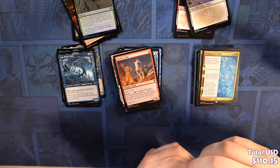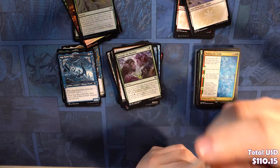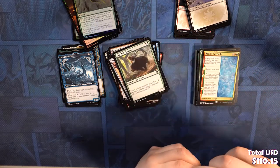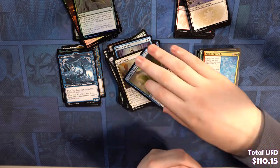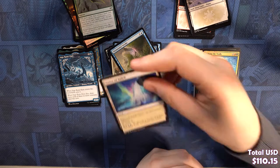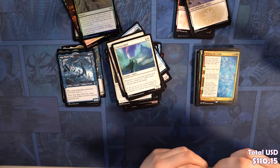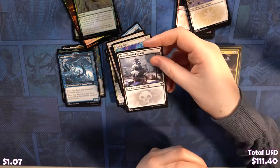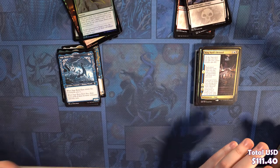In the commons slot: Fearless Pup, Doomscar Oracle, Raider's Carve, Struggle for Skemfar, Raven Wings, Deathnail Berserker, Grizzled Outrider, Mists of Lyara, Iron Verdict, Disdainful Stroke. In the uncommon slot: Gates of Istfell, Rune of Mortality, Clarion Spirit. Our rare is King Narfi's Betrayal. Our land is a Snow-Covered Swamp.